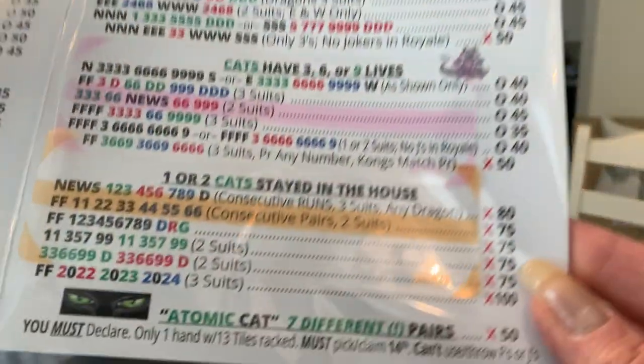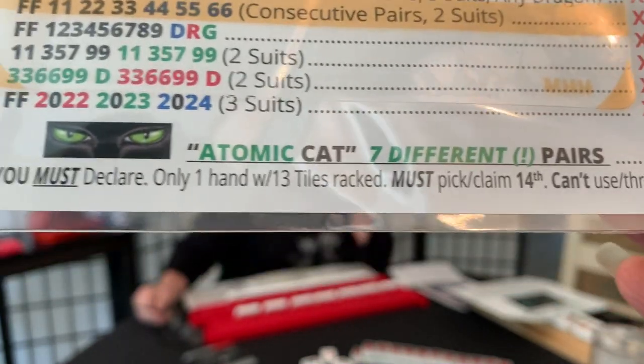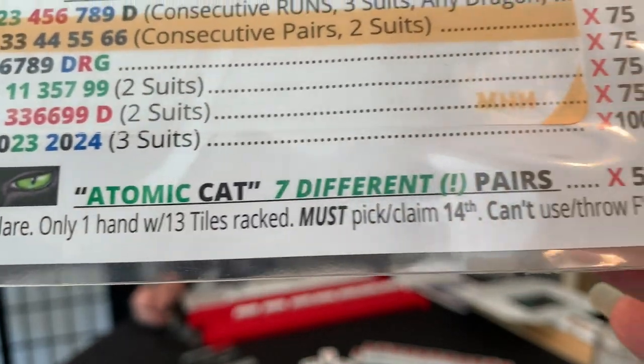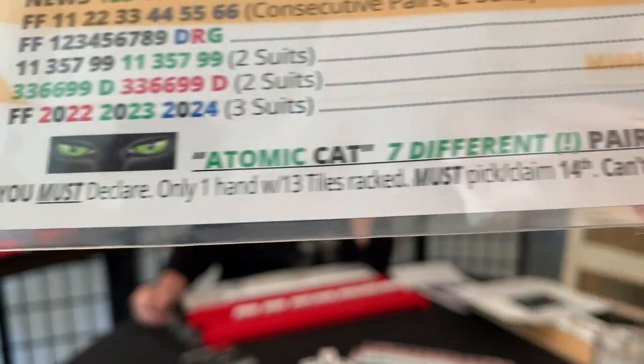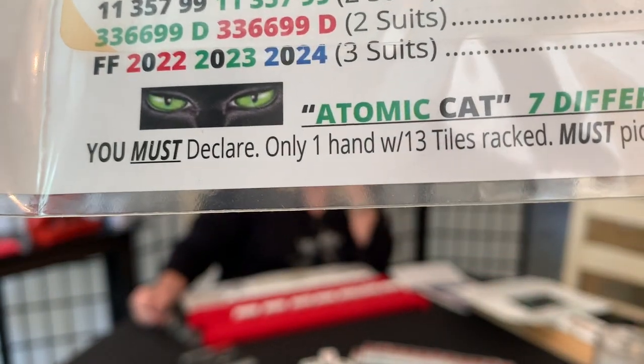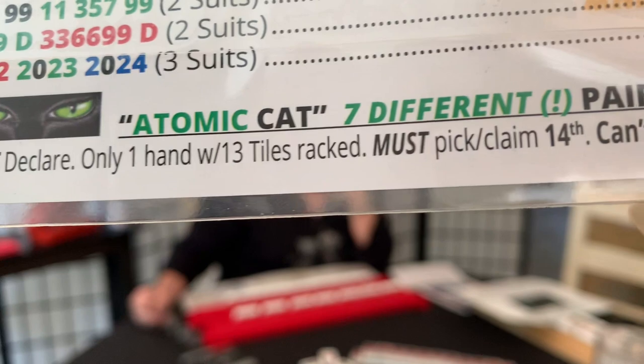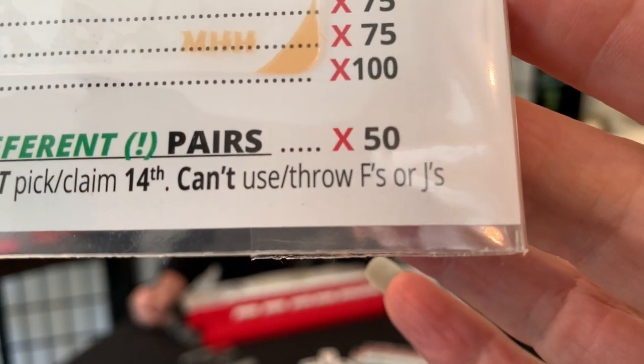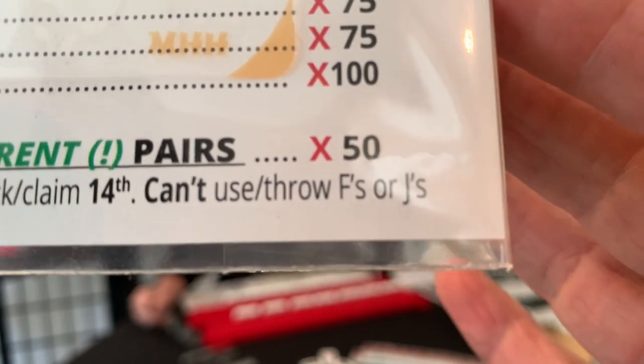I want to ask about playing Atomic. It's the last hand on the card. It says Atomic: seven different pairs, you must declare only one hand with 13 tiles racked, must pick or claim your 14th tile, can't use or throw flowers or jokers. Let's talk about that.